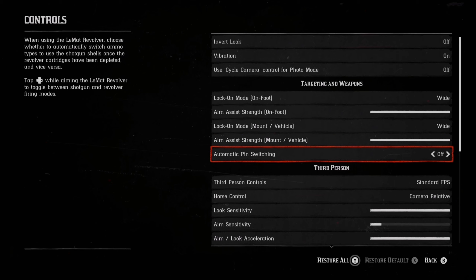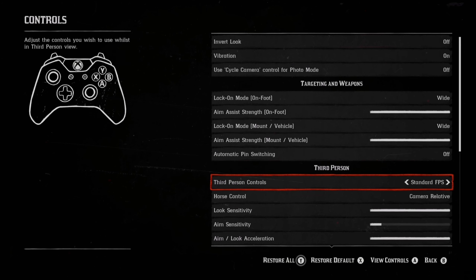Auto pin switching is in regard to the Lamat revolver — it's for going from regular ammunition over to your shotgun shells. I personally have never used this setting, but for some of you that want to quickly switch to shotgun shells, this could be beneficial. Now, one question I'm asked all the time is: do I use standard or standard FPS?